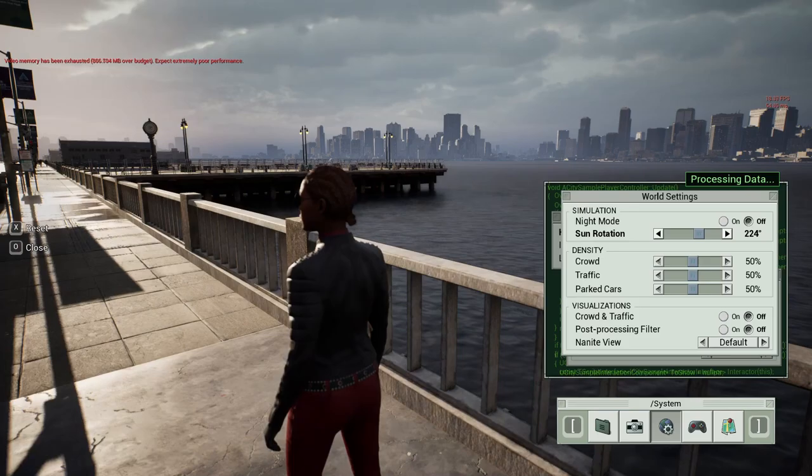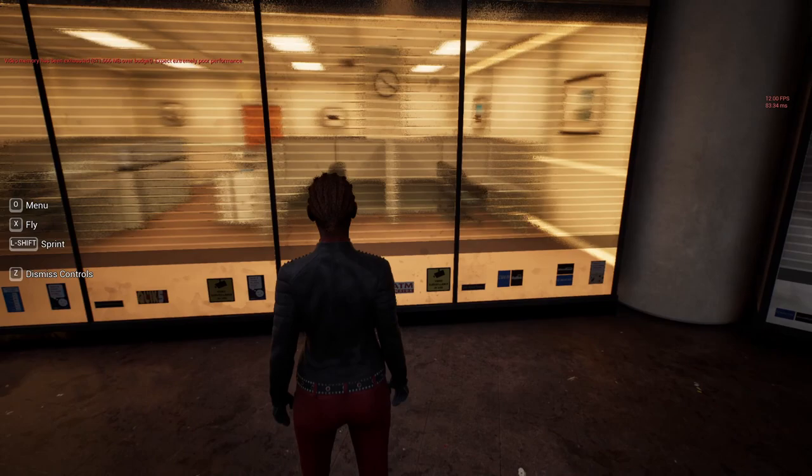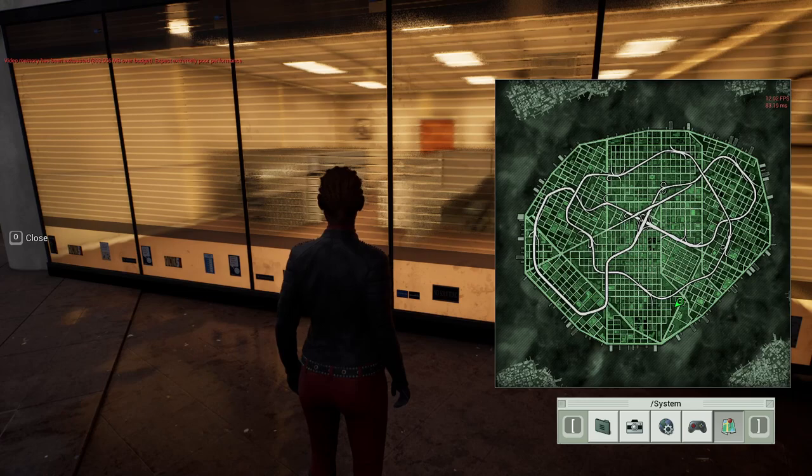But check this out — fully dynamic shadows everywhere. Everything's looking pretty nice. By the way, these interiors don't actually exist. This is fake — this is actually a material. This is the Matrix, nothing is as it seems. Let me show you — let me go into the menu and find the Nanite view setting.